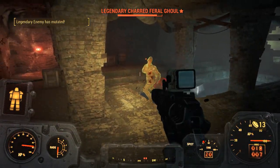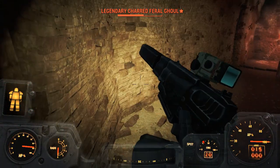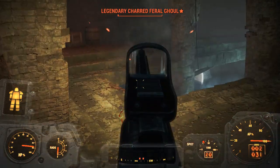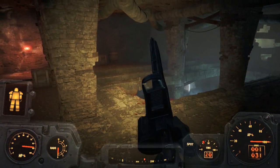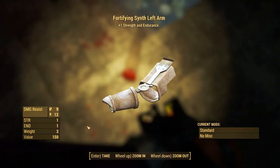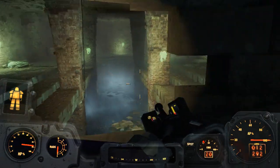There's a legendary feral ghoul — I'll concentrate on that. Let's get Eddie's Piece out and finish it off. Okay, that's the equipment talk done. Let's carry on with the dungeon. We've got to go in the water — and yes, I can actually shoot through the hole in the wall at anyone on the other side.